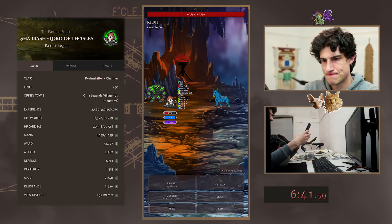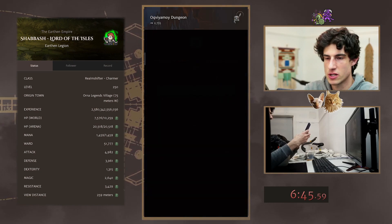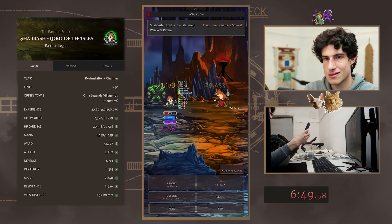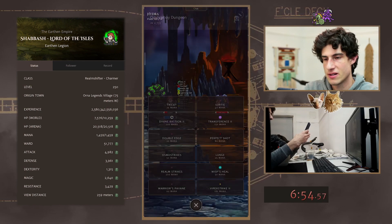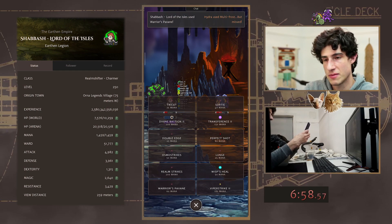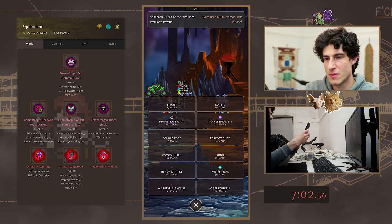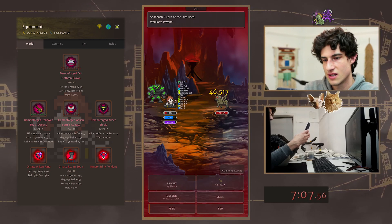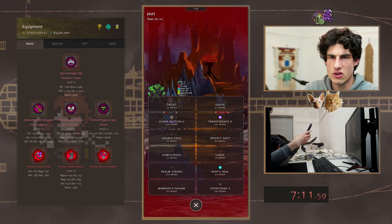I've got a briny pendant on because with these new Arisen Dragon bosses at tier 10, you can get blight pretty easily. And blight is just so annoying — it just seems to prevent you from attacking more often than anything else. Just anecdotally. And it's not cured by a cure-all, I think.